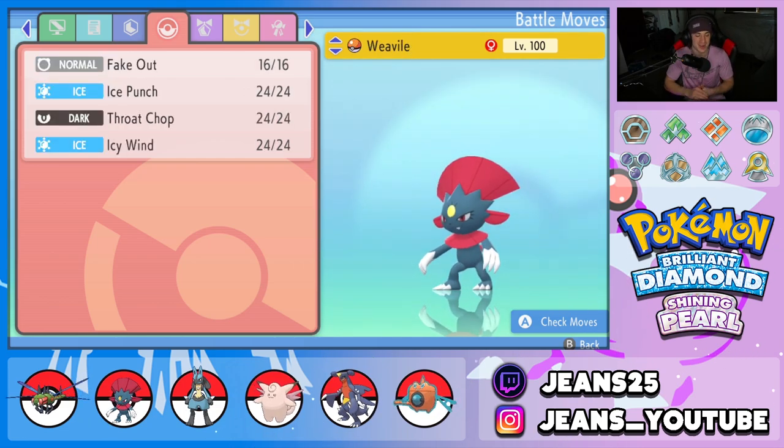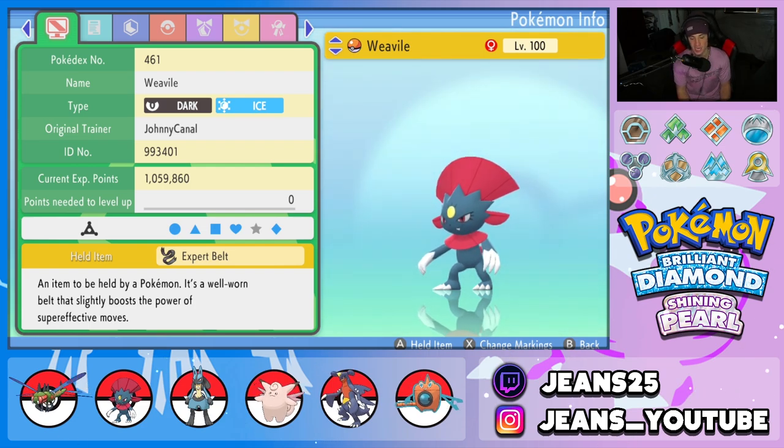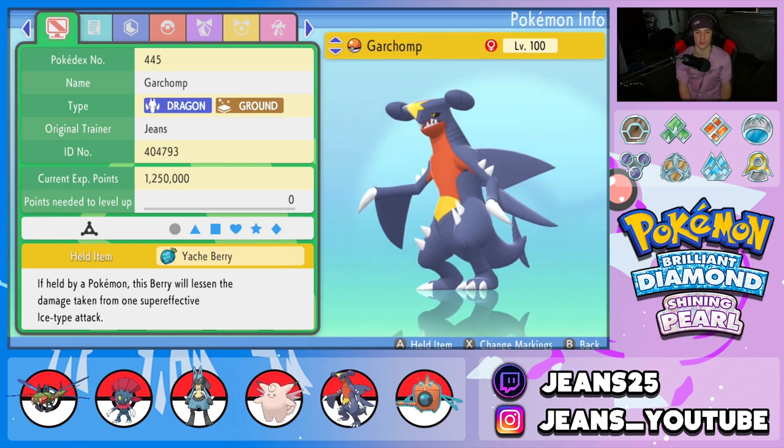Next Pokemon is Weavile, which is top tier in BDSP — so good for fake out control and speed control. It's one of the fastest Pokemon and hits like a truck. We got Fake Out, Ice Punch, Throat Chop for STAB, and Ice Wind to drop opposing Pokemon's speed for speed control. The item is Expert Belt, giving a 1.2x multiplier on super effective hits.